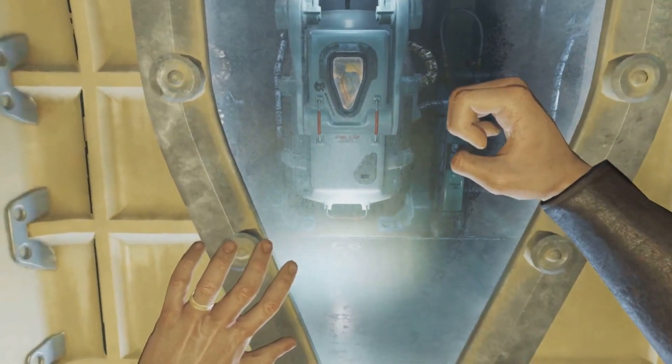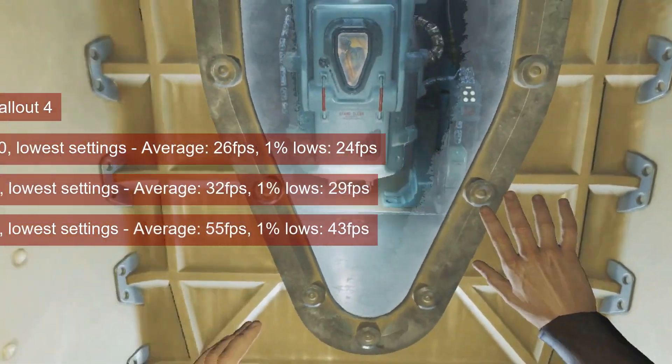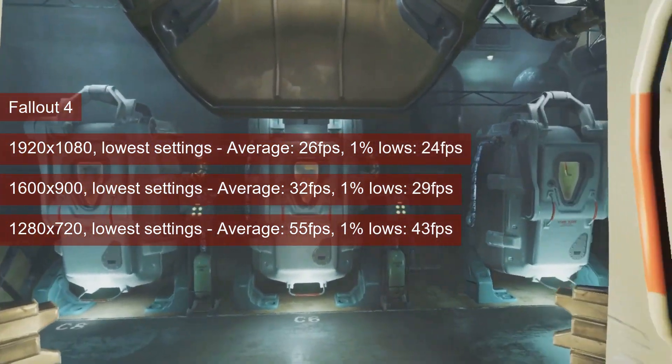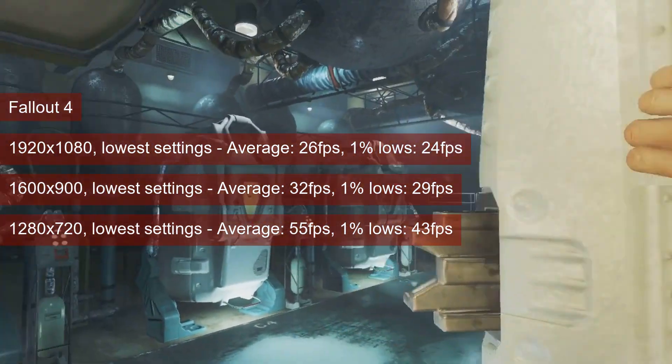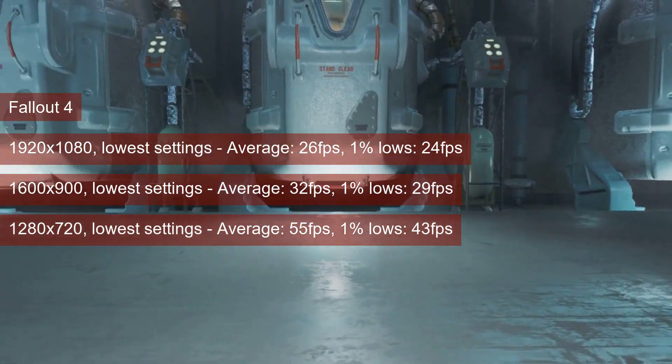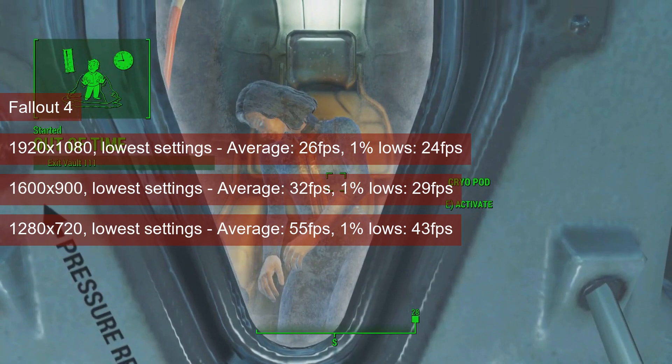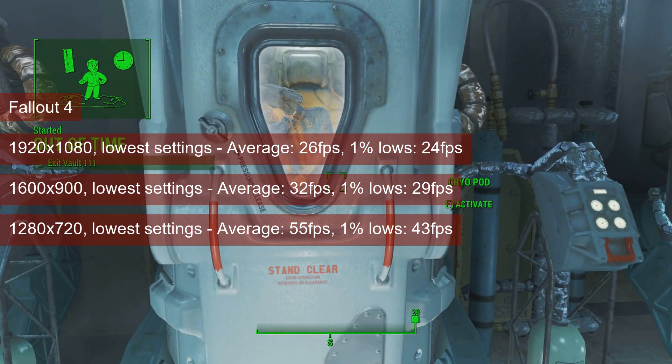In the case of Fallout 4, one could get a single-player acceptable experience at 1600x900 on lower settings. Diamond City, one of the worst-case scenarios, had the card averaging in the low 30s. The 1% lows reach 29, which is fine for this type of game. Most other game scenes will run better than this.